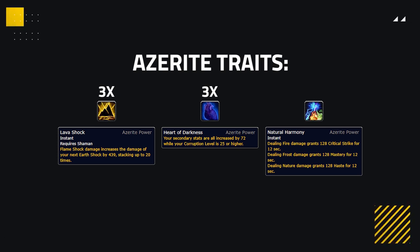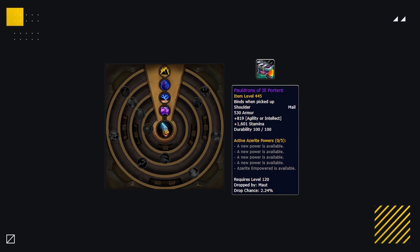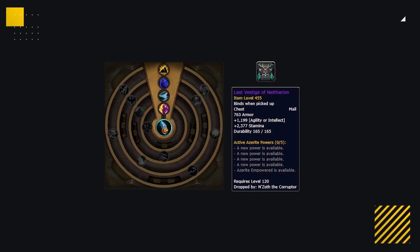Your second best trait is going to be either Heart of Darkness or Natural Harmony. Heart of Darkness provides a huge boost of stats, and notably is not nerfed by 50% in PvP like all other traits. Natural Harmony provides some more stats but is a little weaker. This Azerite lineup all comes from the new raid: the helm Actualized Divisions drops from Carapace, having both Heart of Darkness, Lava Shock, and even Packed Spirit. Shoulders come from Malt — the Pauldrons of Illportant again have Lava Shock, Heart of Darkness, and Packed Spirit. For chest, the final boss Enzoth drops the Last Vestige of Nalfarian, again with Lava Shock and Heart of Darkness.